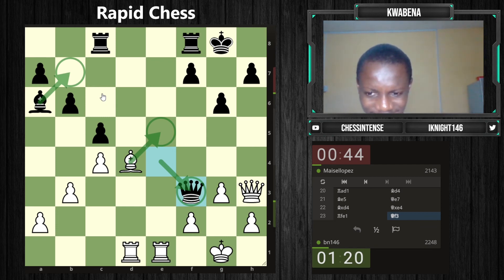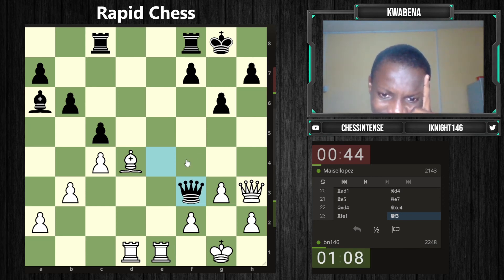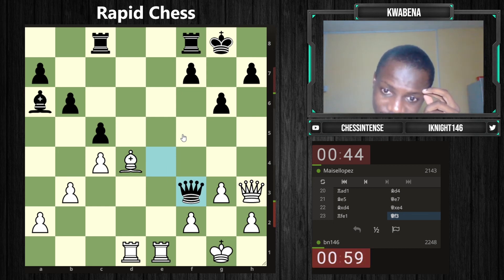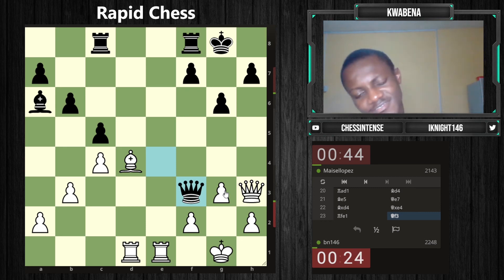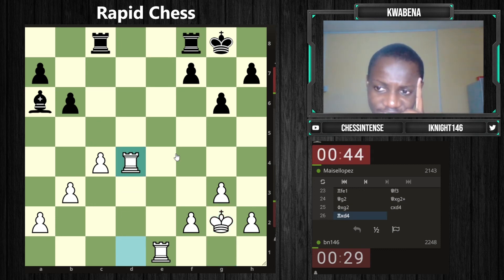I did not see queen f3 — I think I might be busted after queen f3 because I don't have rook f1 since this piece hangs. I really have to move this bishop away, then bishop b7 opens — yeah, I just lose. He found queen f3 — I'm dead. I think I have to play down a piece with queen g2. I can also give up the exchange with bishop b4 and rook d4, but everything looks so bad. I just don't see a move.